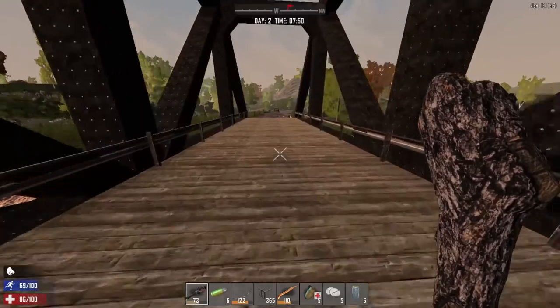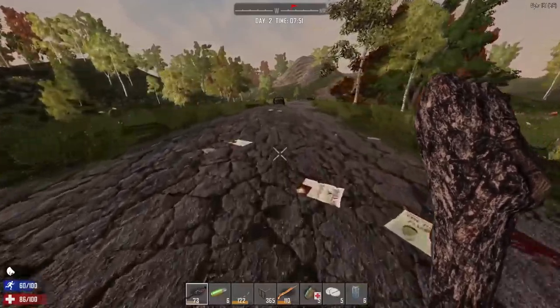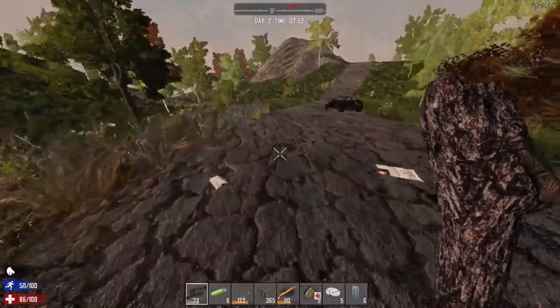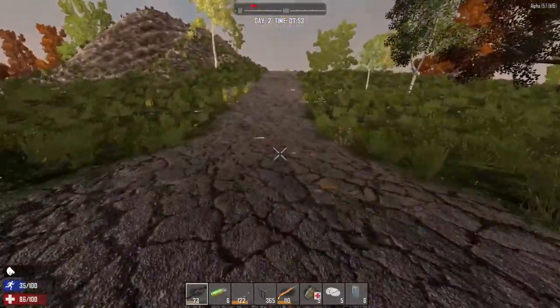So what we are going to be doing today is we are going to be finding a place we can call home, finding a base, and also we're going to be putting down our first forge. So what we will do now, head west.